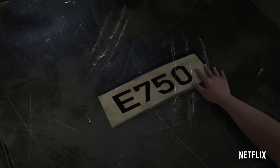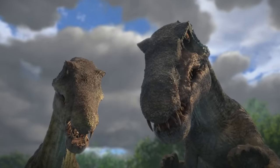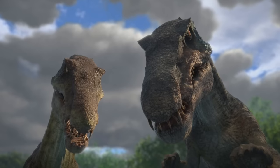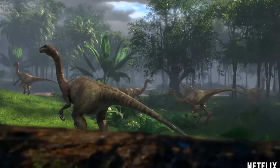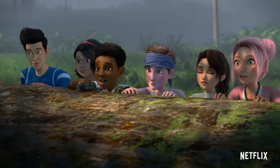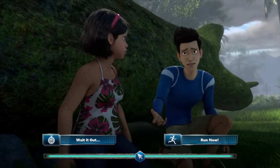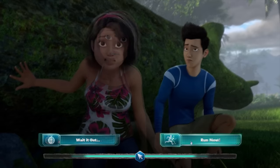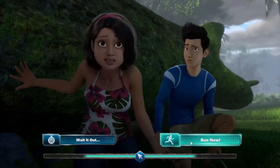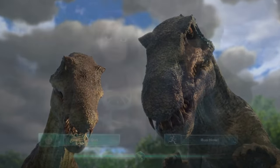The first camper death is set early on in the series — this is the second decision you get to make within this interactive episode. The campers come across a herd of Gallimimus before a flock of Pteranodons sweep down and kill one of the Gallimimus. However, weird sounds coming from the distance spook the campers. You're left with two choices: Sammy suggests waiting it out, while Kenji states we just need to run before the unknown creature attacks. Those unknown creatures turn out to be the Baryonyxes Chaos and Limbo.